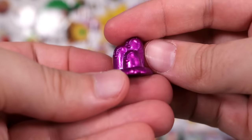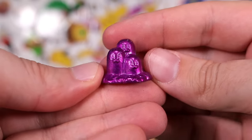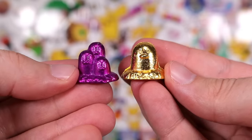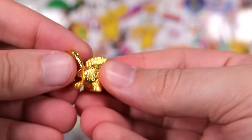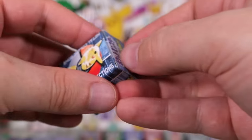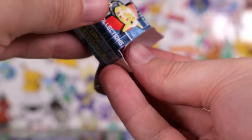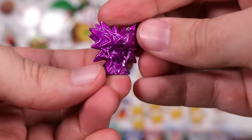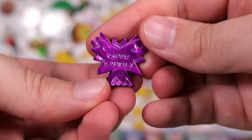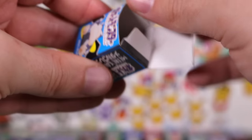Then we have Dugtrio, who is surprisingly smaller than this Super Diglett. Next — we have a Seaking. Gold Seaking. Another Arcanine box — Zapdos! We've got Articuno. We've got Zapdos. We don't have Moltres — I don't think we've got a Moltres.